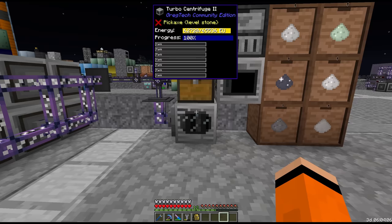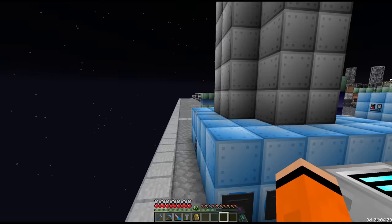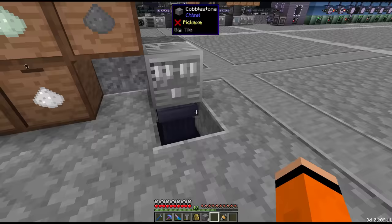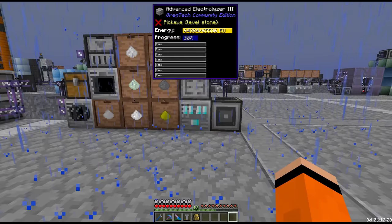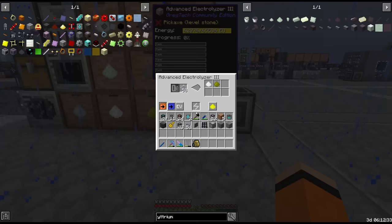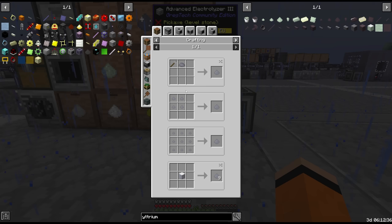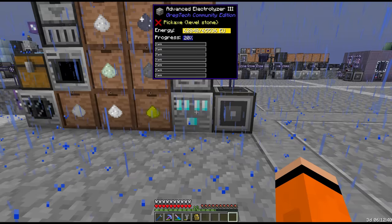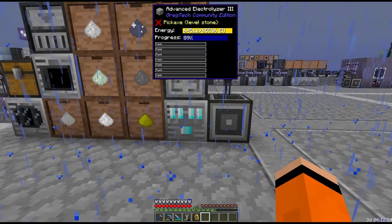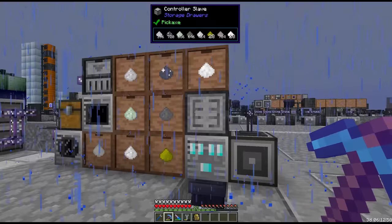RE we get from processing redstone — I think it comes from the centrifuge, the cyclone output on the last stage. However the yttrium, which is the primary reason we set this up, has to be turned into yttrium barium cuprate dust. To do this we also need barium dust, so I've set up another electrolyzer which electrolyses barite. This gives us oxygen, sulfur, and barium dust.